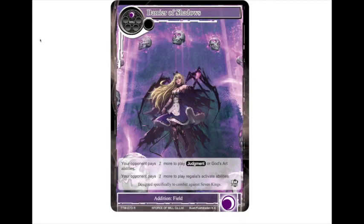This card is probably one of the biggest here — it's Barrier of Shadows. One-drop addition field: your opponent pays one more will to play judgment or god's art abilities, and your opponent pays one more will to activate regalia abilities. This is huge, because now Artemis Bows cost a will to use — they're not just free thunder damage anymore. And if you have multiple of these out, Artemis Bow becomes worthless.